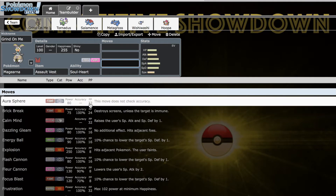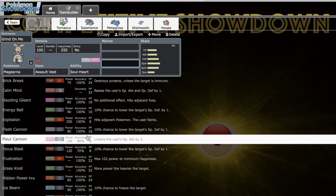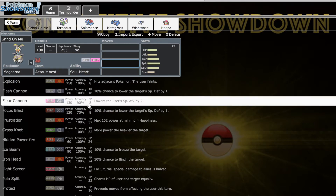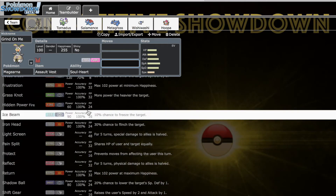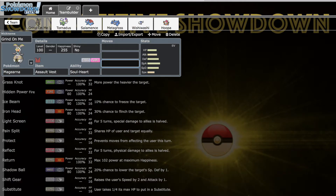It's got a lot of really great special coverage — things like Aura Sphere, Dazzling Gleam, Energy Ball, Flash Cannon. Fleur Cannon is basically a Fairy-type Draco Meteor, and Fairy is such a valuable offensive typing because not a lot of things resist it. Focus Blast, Grass Knot, Ice Beam, Shadow Ball, Thunderbolt, and Volt Switch are also options — Volt Switch is very cool as it allows Magearna to be a slow, bulkier pivot, which is always very nice.